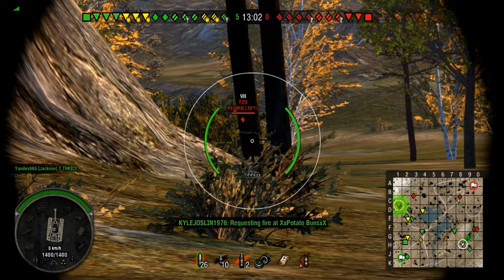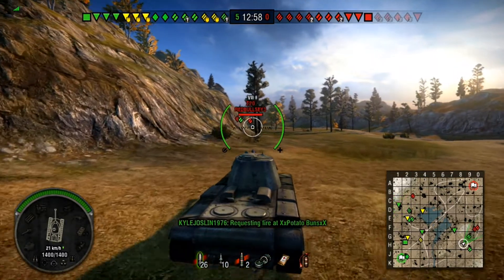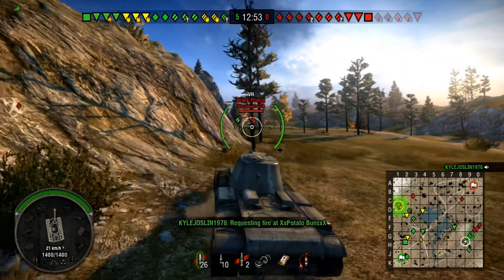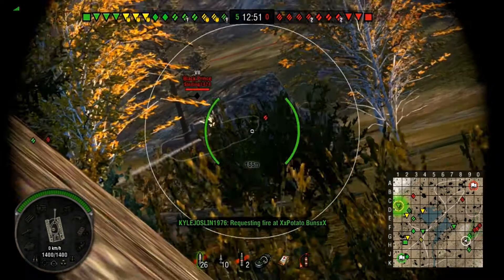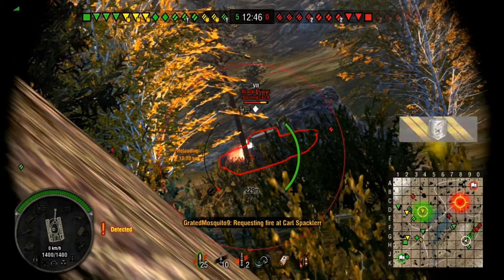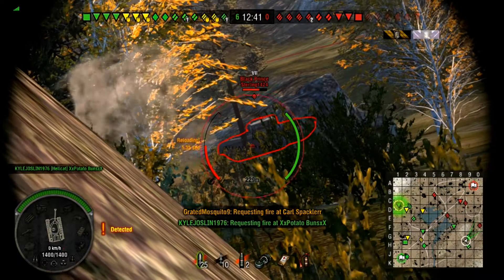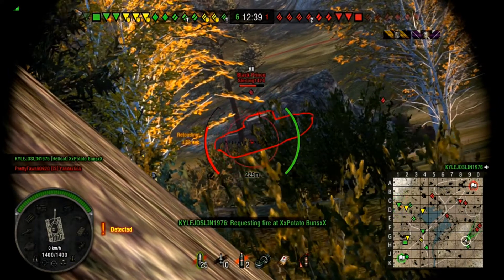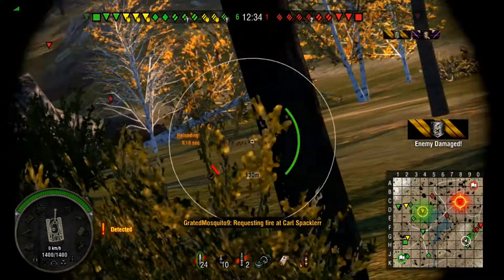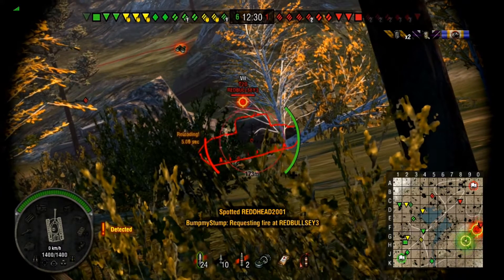T-20, can I get a shot on him? Nope, he backs up too quick. I'm going to push forward here and try to get in behind this T-34, keep my lower hull covered, and see if I can get some shots on that Black Prince. We put a big 361 on him and destroy his engine — he's going to stay right there. There's a T-20 coming to the right.